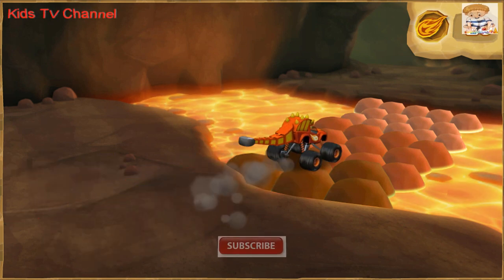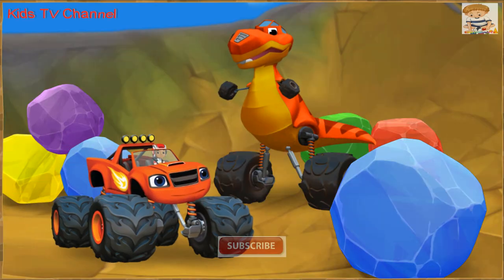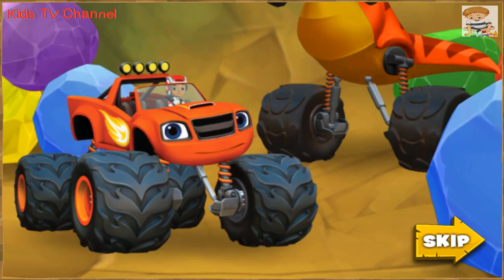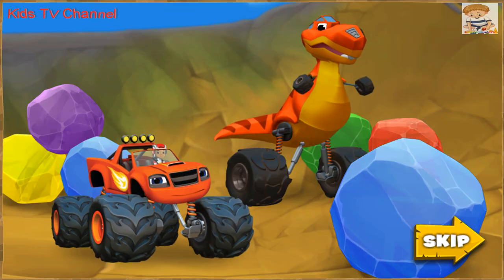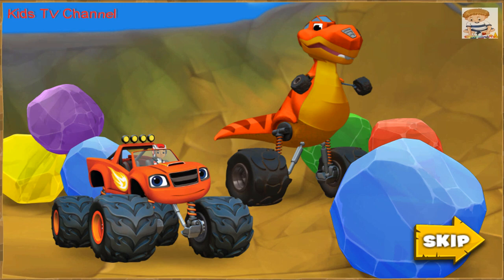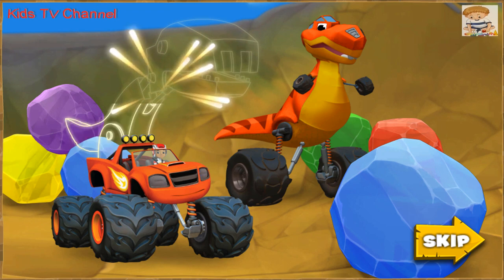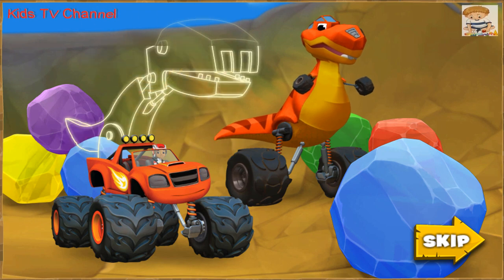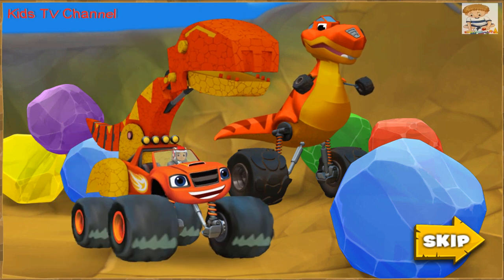Keep going! You have to save Zeg from that sticky mud pit! That giant rock is blocking the way to get to Zeg! Blaze needs something strong enough to crush that giant rock! If only Blaze had powerful jaws like that T-Rex! You can design powerful T-Rex jaws! Press the space bar to help — keep pressing the space bar! Blaze is a Tyrannosaurus monster machine!